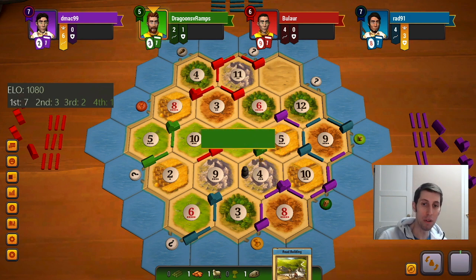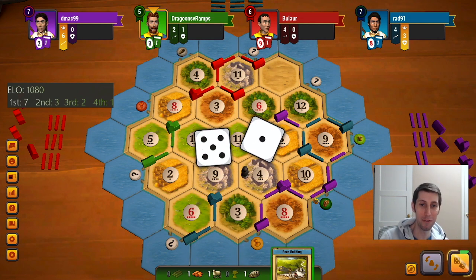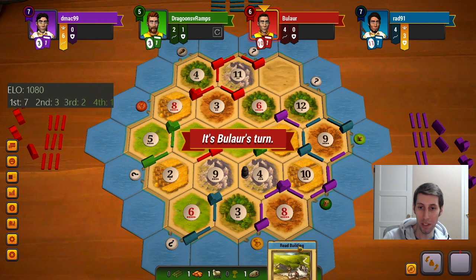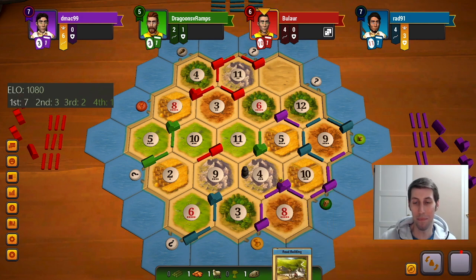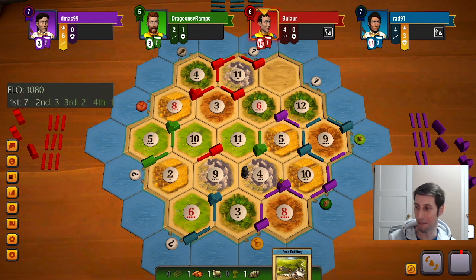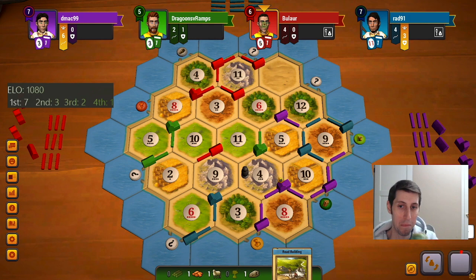Had I known that 4 was going to get blocked so much I never would have ever built there, but I figured hey it's the lower of the ore options, this should be safe right? Nope. What a useless road building. At least they actually have to have their hands at this point. Come on purple, just end this game already, put me out of my misery.